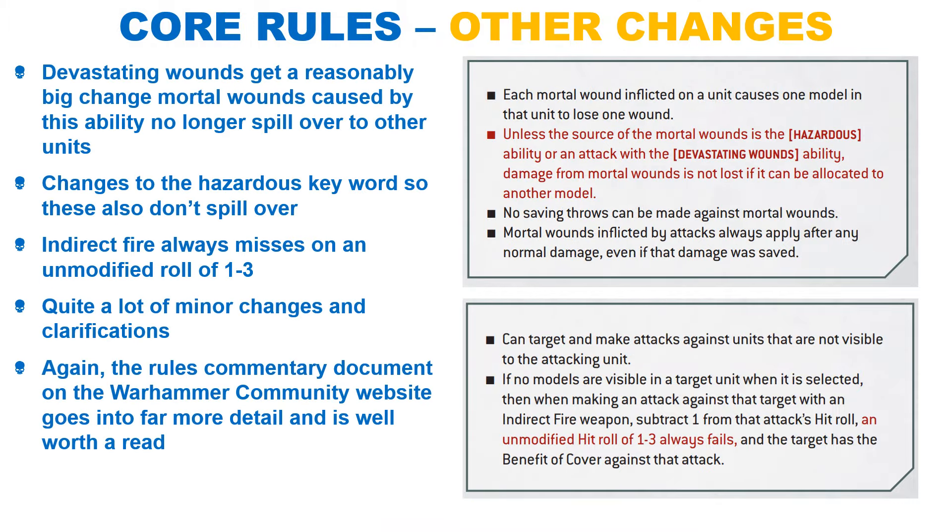We also have a whole host of minor rule changes, which are outlined in the rules commentary document available on Warhammer Community. Perhaps the biggest change I haven't already talked about is the changes to mortal wounds caused by Devastating Wounds and the Hazardous ability. These mortal wounds no longer spill over to other models, which should make those weapon types far less punishing. It will still destroy armour, but an anti-tank shot will no longer take out whole squads of infantry. Mortal wounds caused in other ways will still spill over as before.